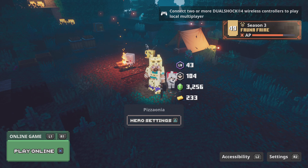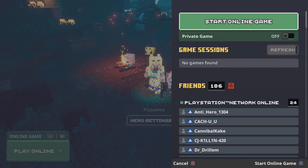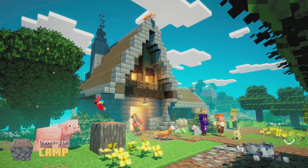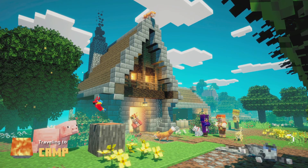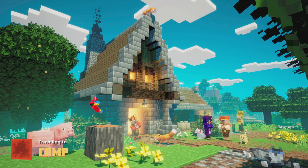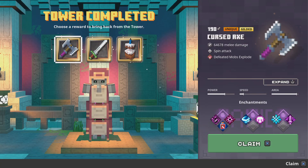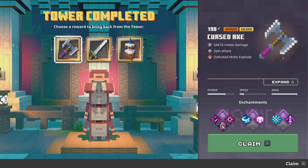The Dungeons tower refresh glitch is not patched. One thing I learned is that if you're on controller, you can switch your map button to your left trigger, and that'll be enough for you to bypass the reward screen. So you don't need a keyboard anymore for this.